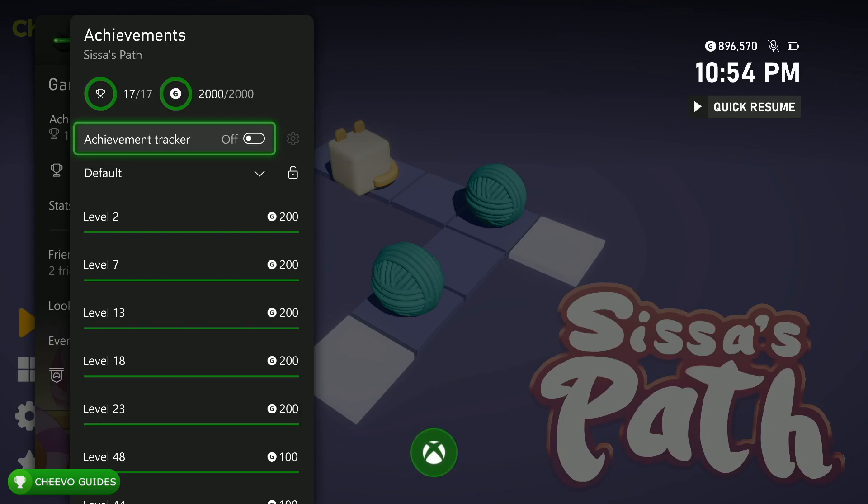Since all the new achievements are related to level progression, if you had already got the 1000 gamer score prior to this update, you could simply start up the game and all five new achievements are going to pop instantly. So for me it was really easy to go from 1000G to 2000G — I literally just needed to start up the game.